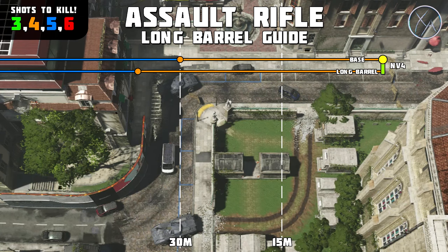Let's start off with the NV4. We now know that the base four-shot kill range of the NV4 is exactly 30 meters, and you can see it clearly displayed here. Once you put long barrel on the NV4 it increases its range by 20%, taking it up to 36 meters for your four-shot kill potential.